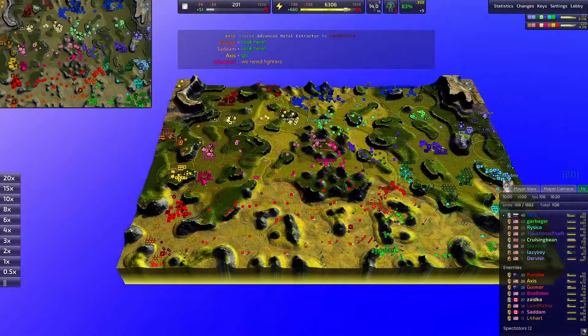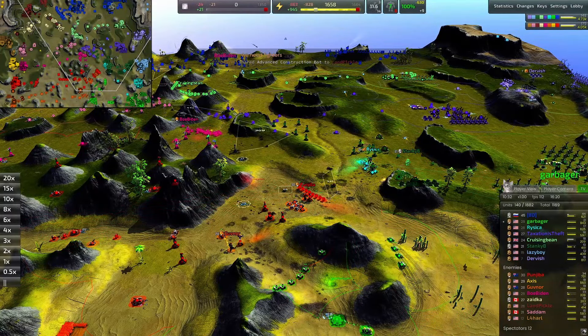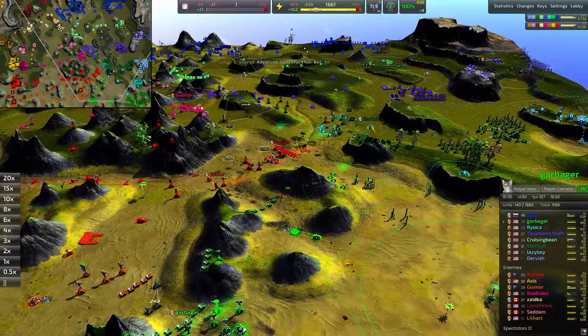Dragon's Teeth are not my favorite strategy — you're boxing yourself in and walls die so quickly. It's difficult to balance walls: if they're too hard to break through it's a slog every game, but if they're too easy there's really not much point in making them. That's kind of where we're at right now — but that's just a theory, a game theory.